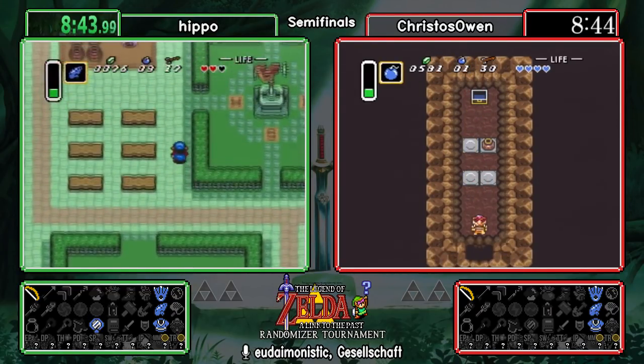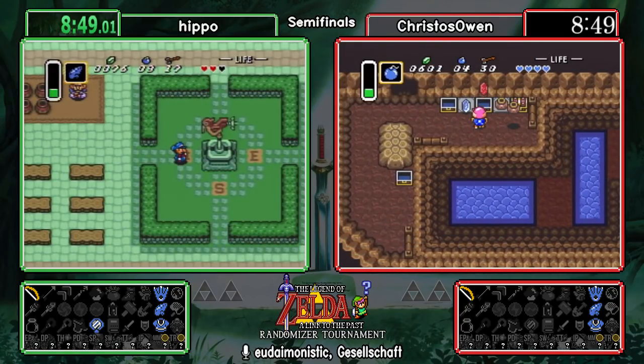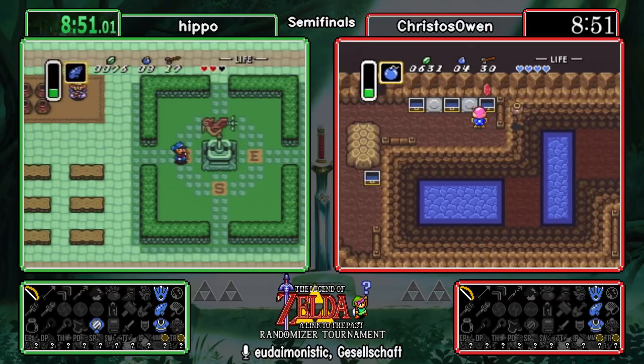In terms of routing at the beginning of the game, there are only a few places you can really go. You do have some options — oh, please rise for the Hyrule national anthem!